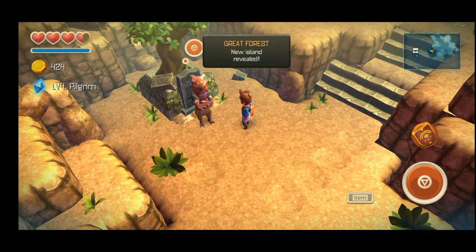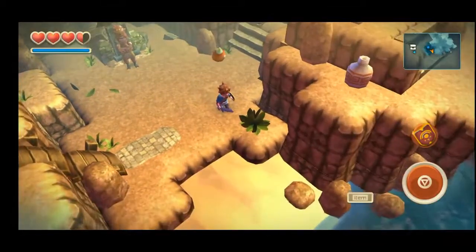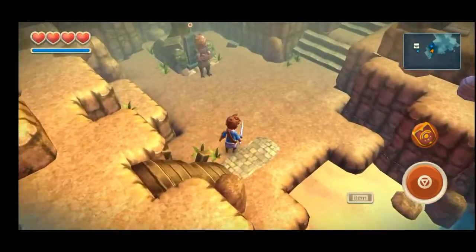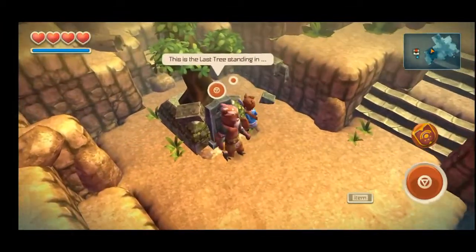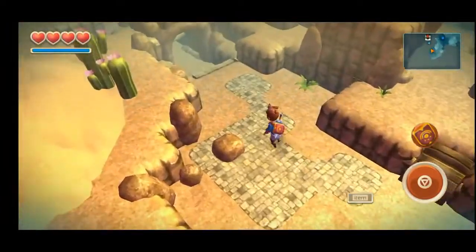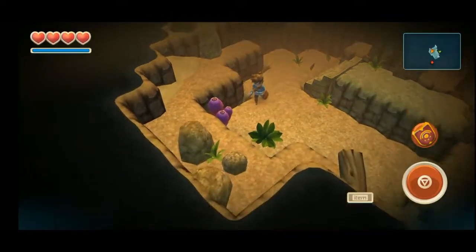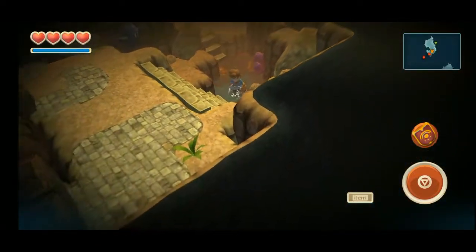So our next location is to go to Great Forest. I just realized that all Orus are half-human, half-owl — that's great. Maybe I should talk to him again? There's also a sign: 'This is the last tree standing in Bitter Glance. As long as it stands, there is still hope.' We should go through this tunnel right here.